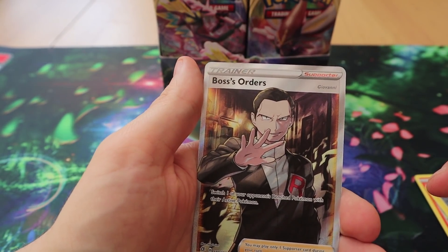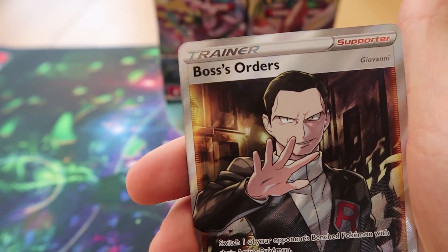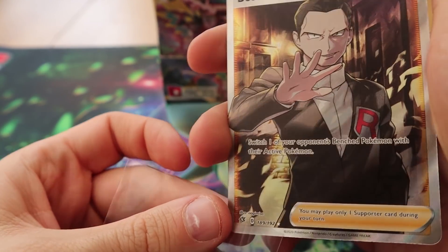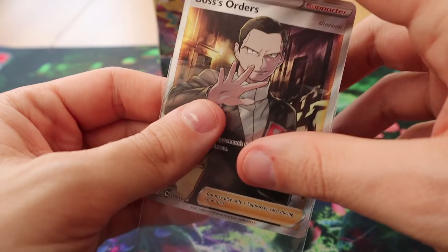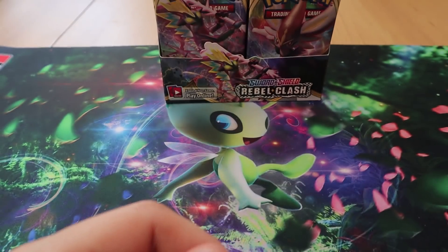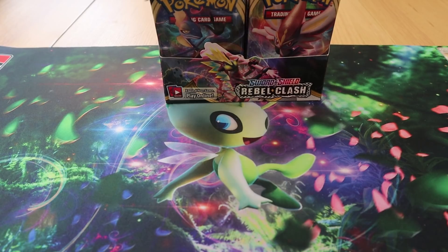I am envious! Now this is like the Professor's Research card where they're going to have multiple prints of it. Instead of it being Lysandre and Giovanni and whatnot, it's going to be Boss's Orders but with the names separately — so you can only have four Boss's Orders in your deck regardless of whether it's Giovanni, Lysandre, Chairman Rose, or whoever. It's like Professor Magnolia, so you don't have Professor Magnolia, Professor Sycamore counted separately.